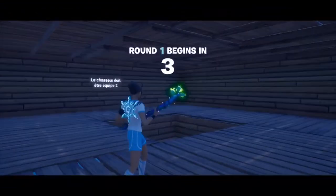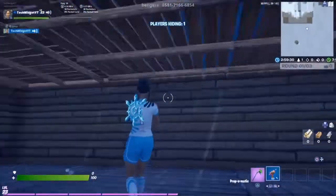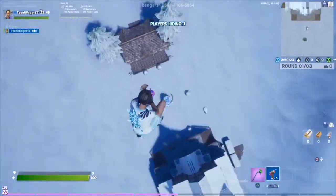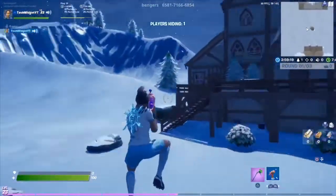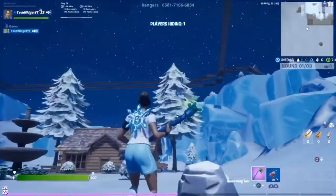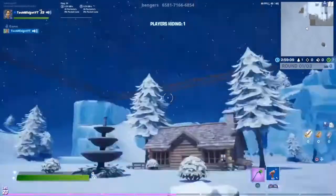Right off the bat we have a little area and it's a prop hunt — it's not really a hide and seek, it's mainly a prop hunt. Let's jump out. I don't think there is fall damage — yep, there is not. As you can see there is a ton of places you can hide.